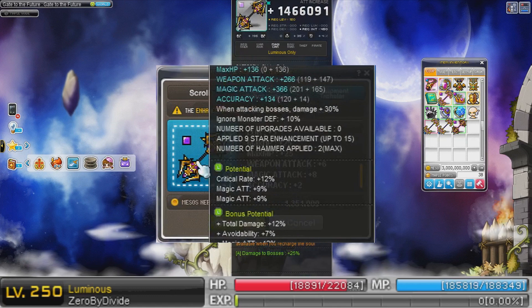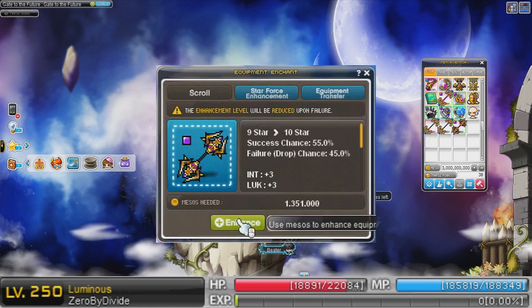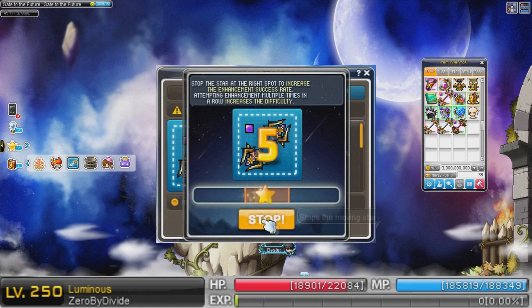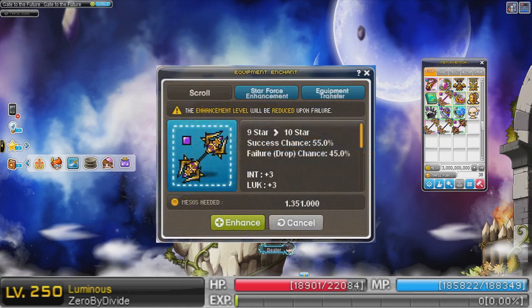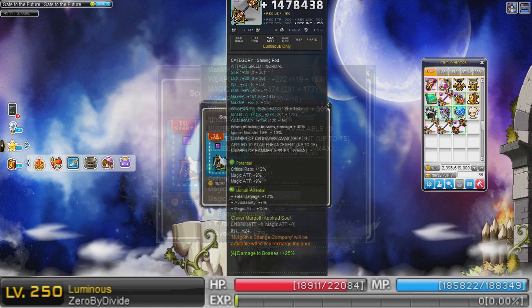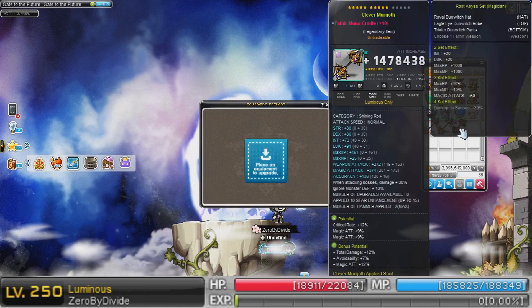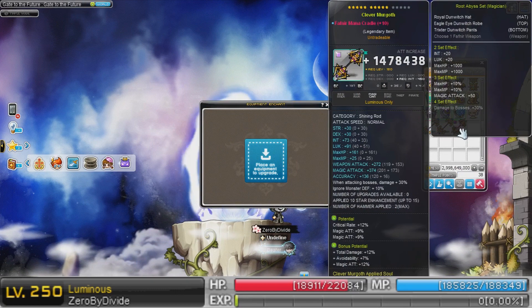I gain 8 magic attack. Here we go — first enhancement. Success! Sweet — 10th star, easy. Let's look at it. Oh, it's beautiful. 374 magic attack. Nice.